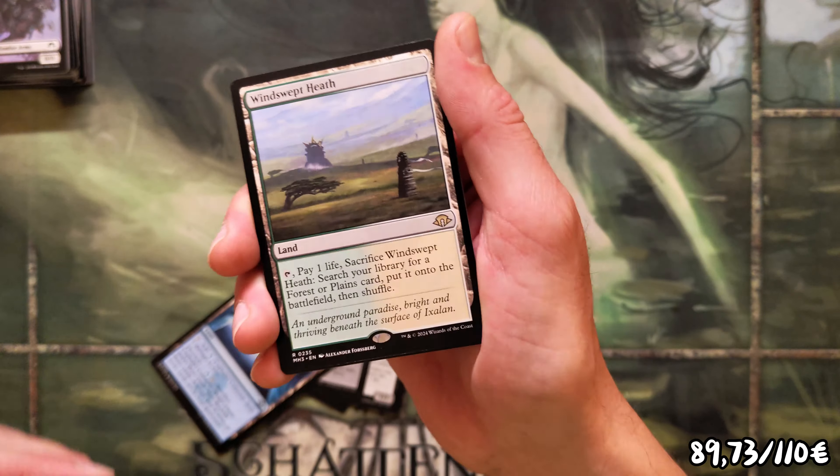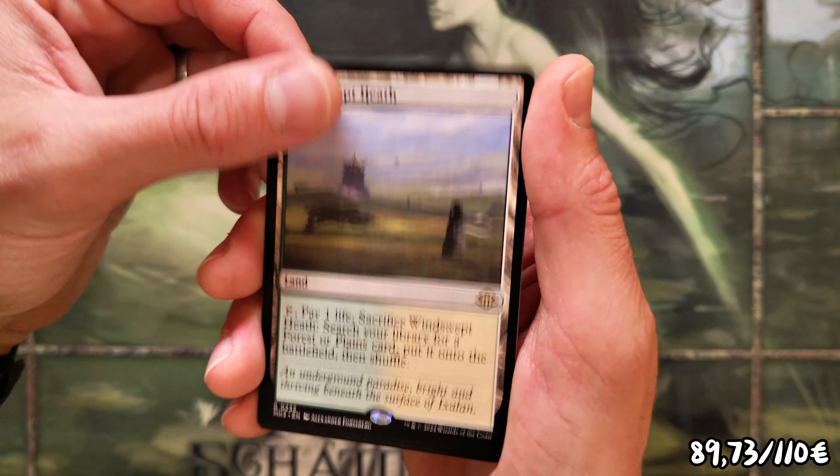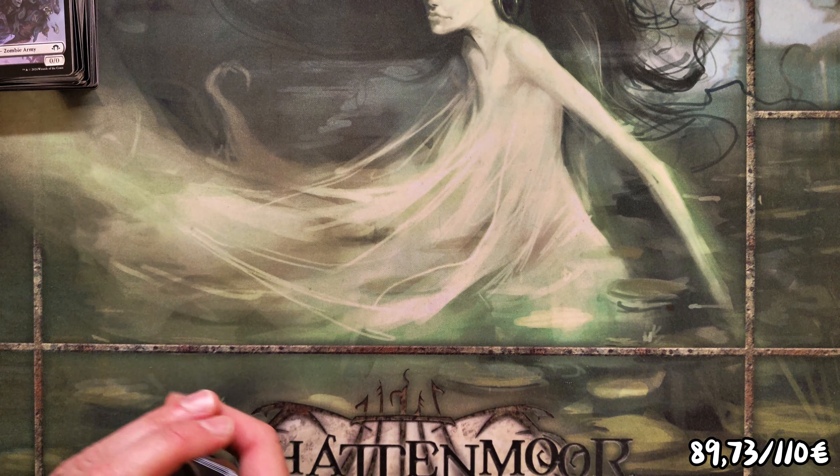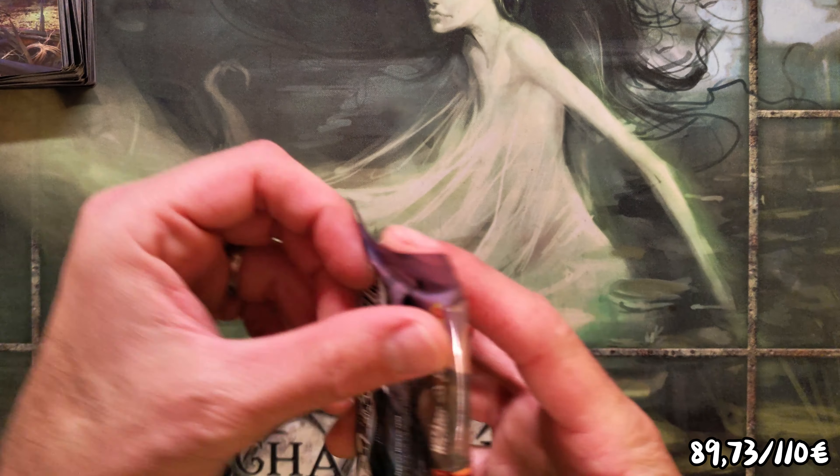Gatekeeper, Narrative Witness, Landscape, Superconductor, sure. Colonia the Apprentice, Unsealing, Coliseum — and Windswept Heath! There we go, fetchland number three! That's the count I want to see when I open something like this.